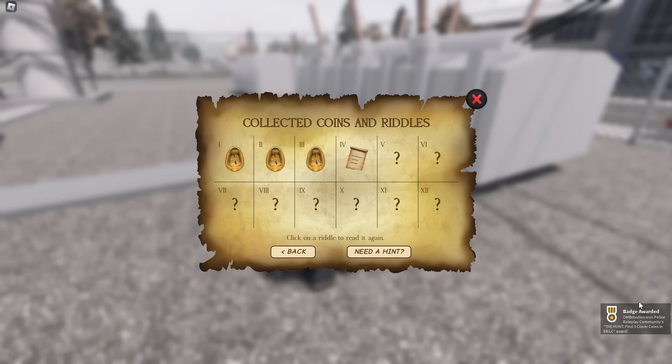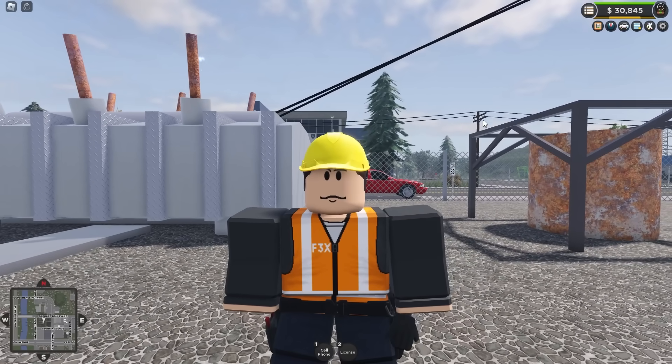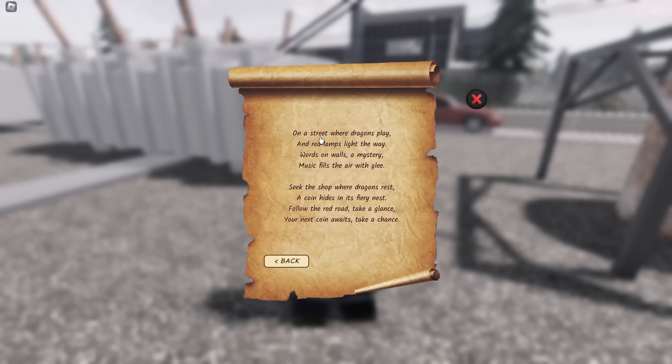This is the last coin needed for the Roblox part of this event. From here, if you'd like to, you can return to the Roblox hub and that will be ERLC ticked off. However, if you'd like to continue on with the quest and get another badge specifically for ERLC, then let's open up the next quest.